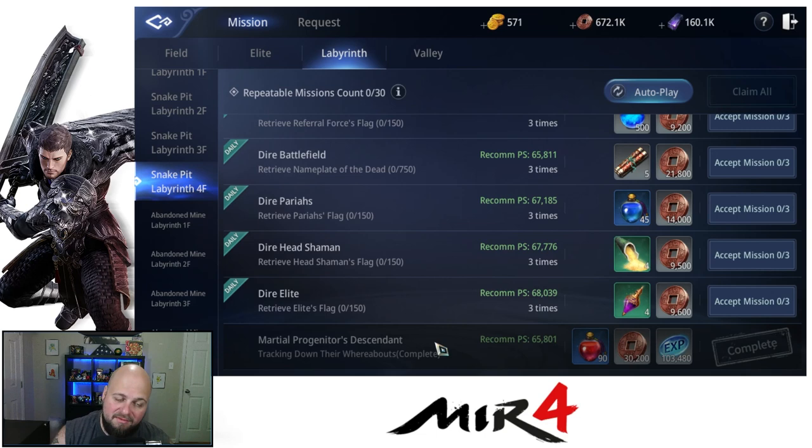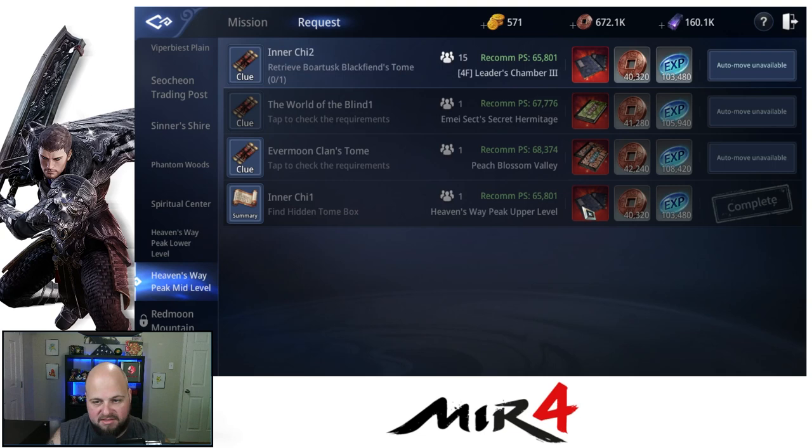This can be done level 65 plus. We had a range up to like 70, and that's my high power score. You want to be careful, but overall you should be able to do this with a decent team of five. You want at least probably a couple of talents in there. Once you complete that, you can go to the request, but you can't auto-move to it — it says auto move unavailable. So you have to go find the NPC yourself.